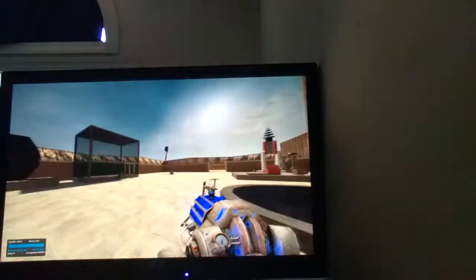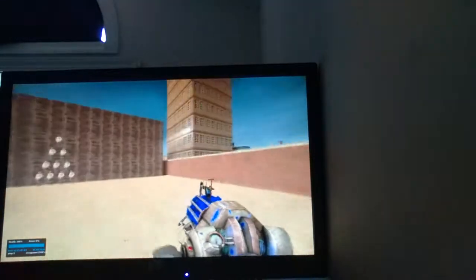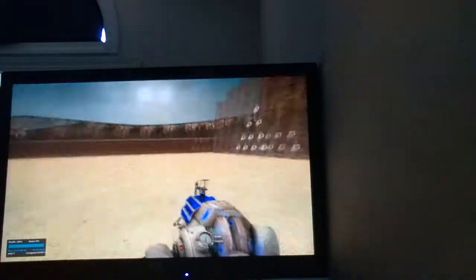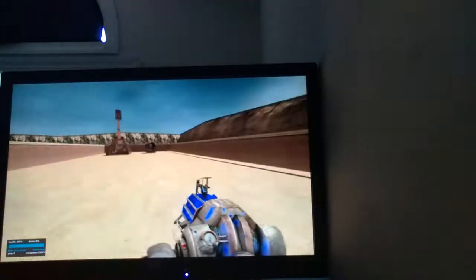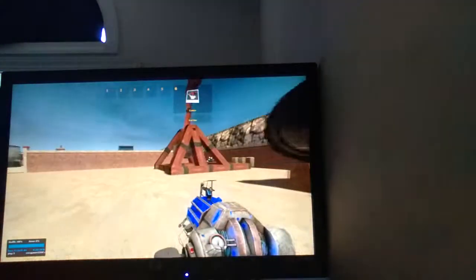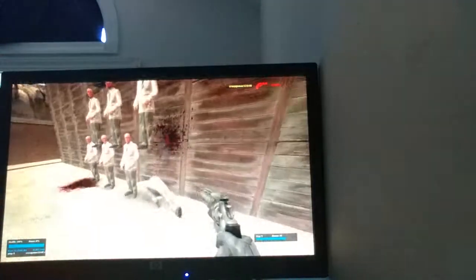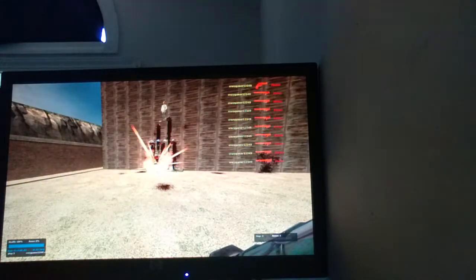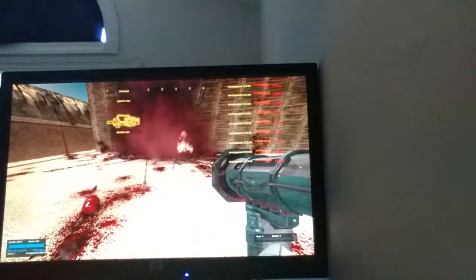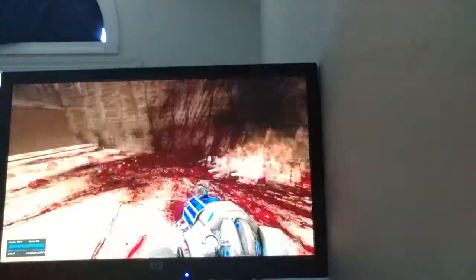So I got this map called a slaughter map, and in order for you to see the full effects of this map you need a gore mod. Basically, you need to download gore mod. What it does is basically when you shoot a person, their head comes off, or if you shoot a whole rocket at them they blow into millions of pieces - and it tends to lag out your game.